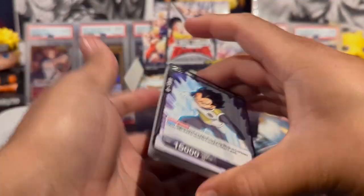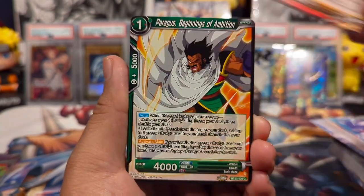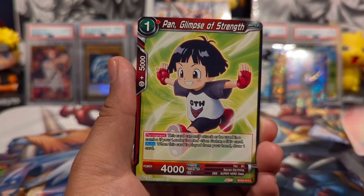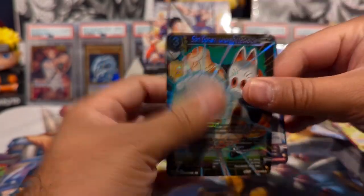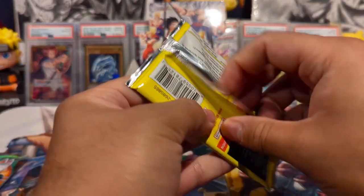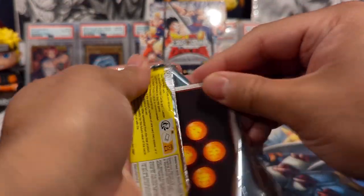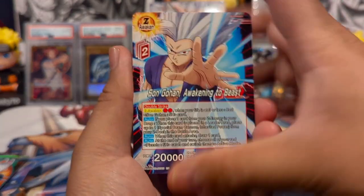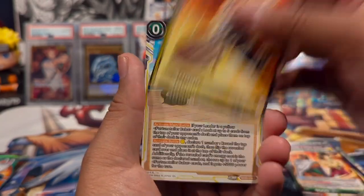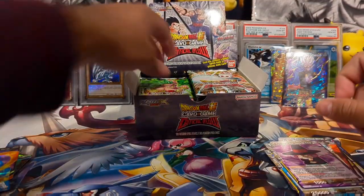Starting on the left side as usual. I'm still hoping to pull that god rare — they are definitely hard to pull, I cannot lie. We have a Paragus, Dracula Man. Critical Blow has been such a great set — every single box has had pretty much a hit for us. I think I've opened like three booster boxes of Critical Blow so far; this will be the fourth. All my booster boxes come from different sources, so there's never a guarantee — whenever I see a good price I'll grab it so it won't break the bank.